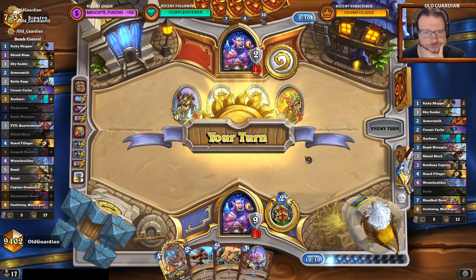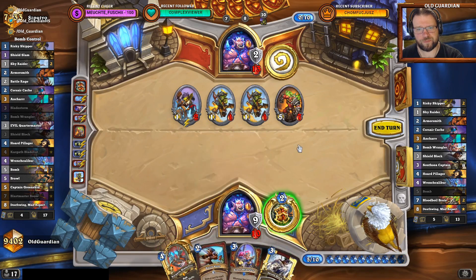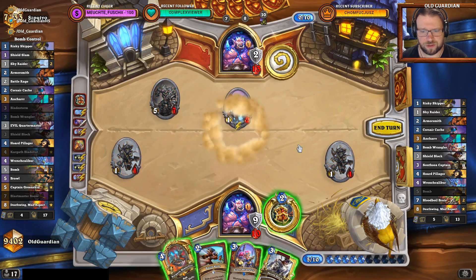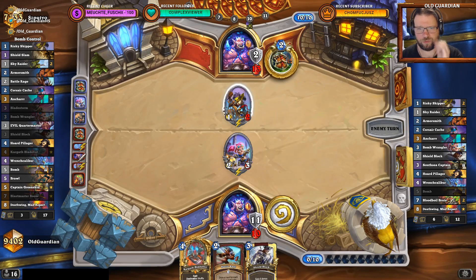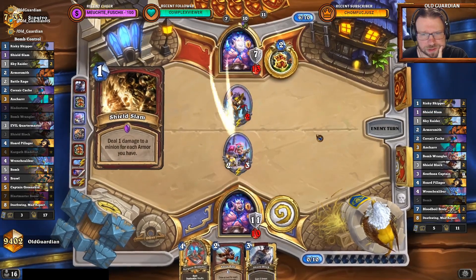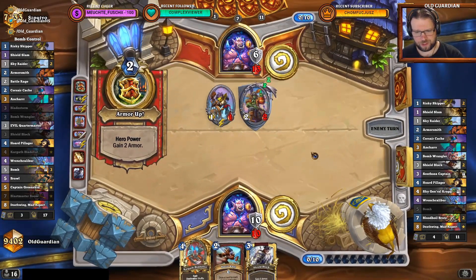Here I would kind of like the Brawl. I'll have to Brawl that board. There is the risk that he gets the Blastmaster next, but we'll see about that. And when the Risky Skipper leaves, I will just play the Bomb Wrangler and Hero Power, because the Risky Skipper makes this Bomb Wrangler really annoying. I had a Shield Slam, which is fine. Alright, so far so good.